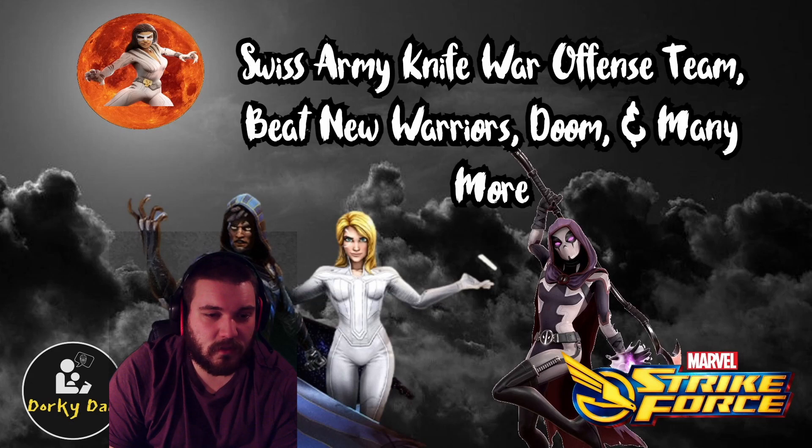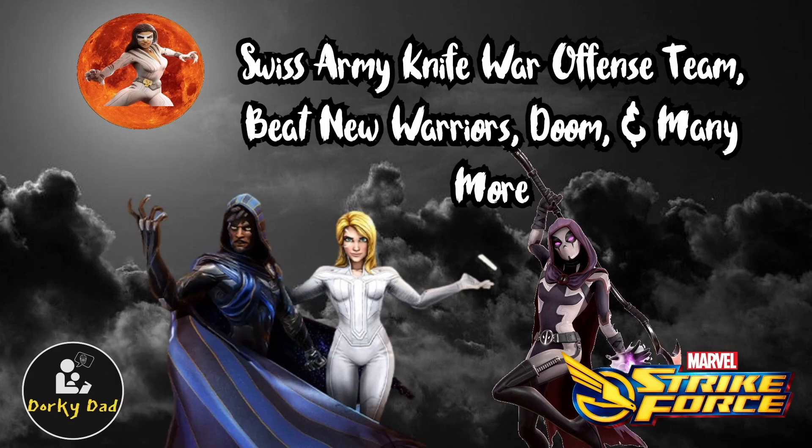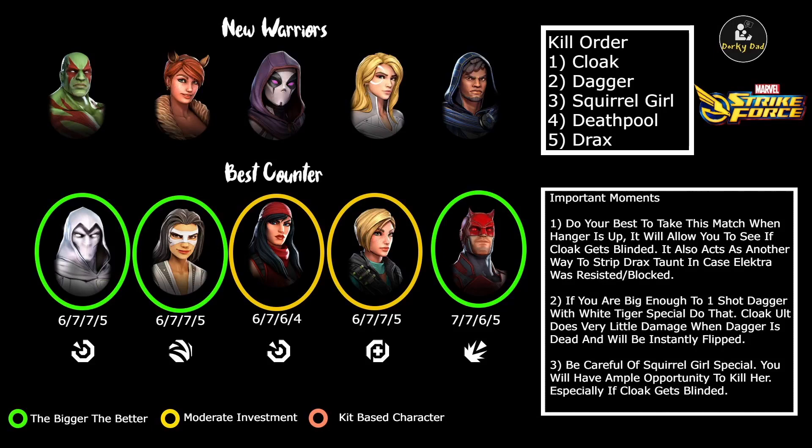Let's go ahead and get into this. I'm going to hide for a bit just while we go over their kits. So the New Warriors up at the top here, I put Drax and Squirrel Girl in there. In the footage, however, it's going to be She-Hulk and Invisible Woman — inarguably an easier version than the one I had posted here, but we'll talk about how you take care of that one.